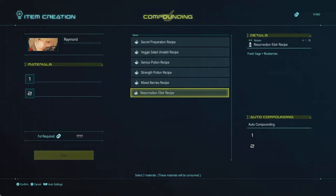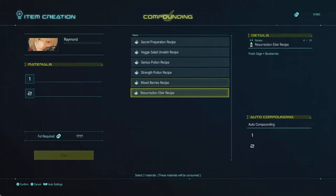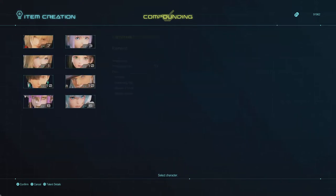Once you highlight a recipe, press R1 to put it into the slot. You can put others into the slots but they're not really worth it. The resurrection elixir is actually worth it because you actually profit on it, whereas everything else is not really a profit. Once you have it highlighted, you're done — just exit out.